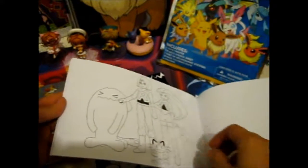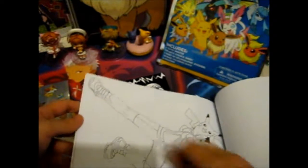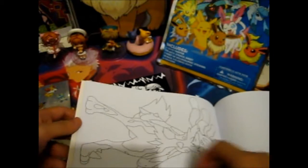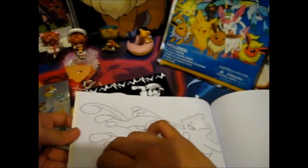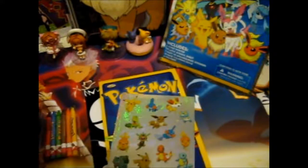I've got Jessie and James, Meowth and Wobbuffet. Skipping a few pages - Delphox, Chesnaught, Greninja. Skipping a few pages - you've got Serena and Pikachu, and Mega Lucario, which looks cool with those dreadlocks. Skipping a few more pages - Primal. So the main reason I wanted it was the coloring book and the stickers.